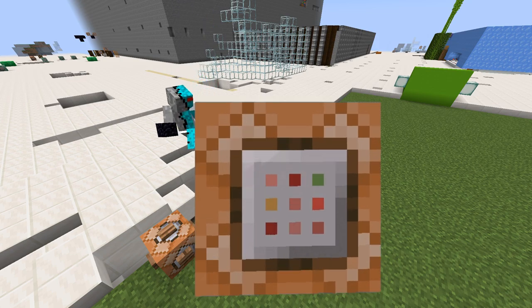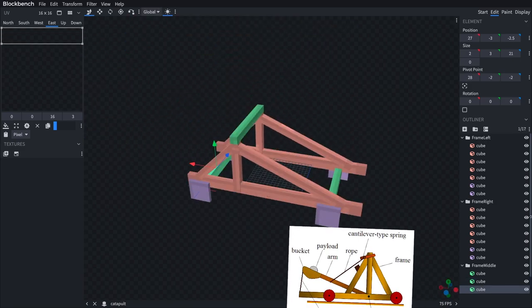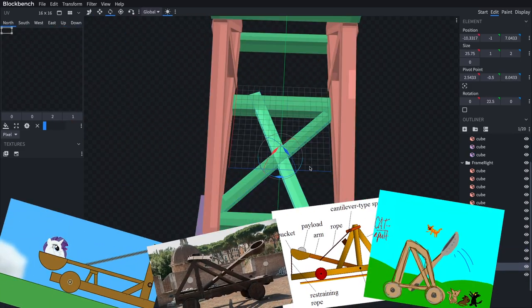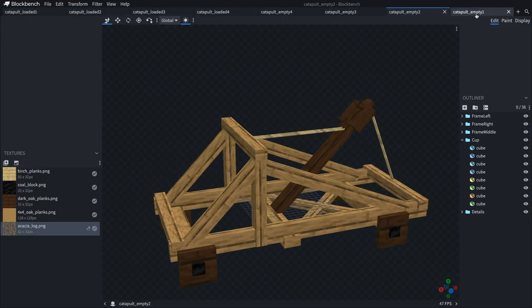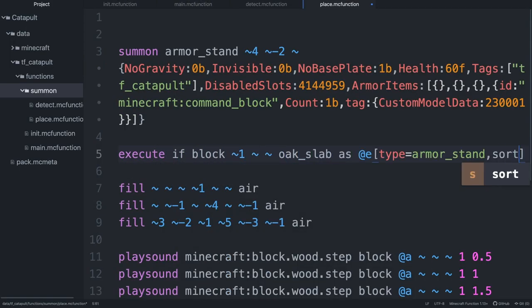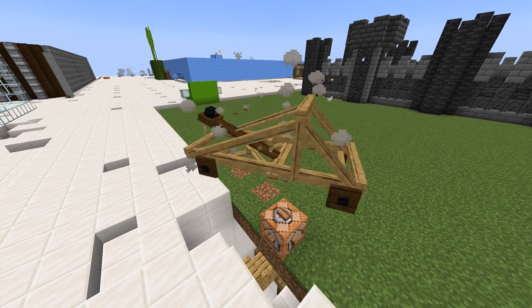Wait, that's not a catapult. Off to Blockbench. Let's make our catapult model based on some super accurate reference images. I made a few different variations for the different stages of the catapult. After adding code to make sure that the summoned armor stand faces the correct direction, you can see the catapult is done.